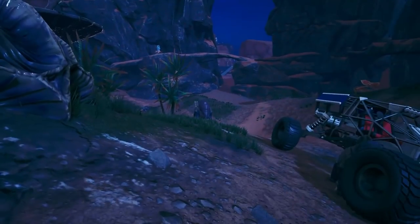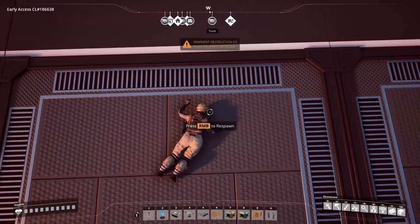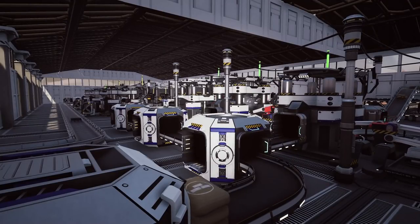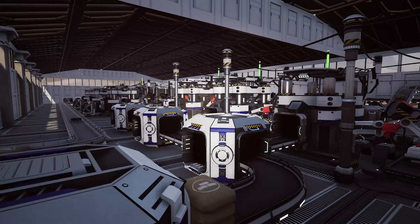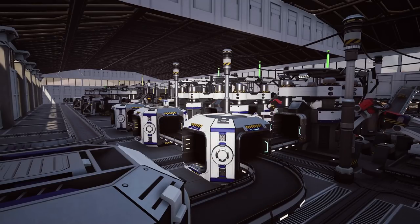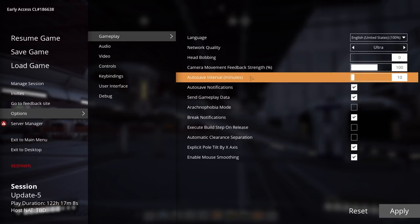Number 8: Save Often. Anything can happen in Satisfactory, whether it's an untimely death by accidentally falling, or the game randomly crashing because, you know, early access. Either way, the last thing you want to do is lose your last 20 minutes of progress. You should try to manually save often, but it's easy to let hours pass without noticing in this game. That's why the autosave feature is so great. It can save your game regularly at any interval you decide. I'd recommend setting your autosave to go off every 5 minutes, so that you can be sure you don't waste your time in case of a crash. The game only keeps the last couple of autosaves that happened, so you don't need to worry about storage space.